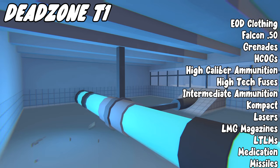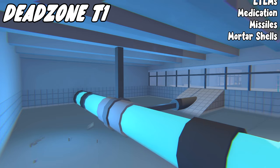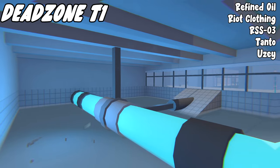Dead Zone Tier 1 (Vernon Farm side) also drops high caliber ammo, high tech fuses, intermediate ammo, compact, lasers, LMG magazines, LTLMs, medication, missiles, mortar shells, nocts, night vision, precision barrel, refined oil, riot clothing, RSS-03, tanto, and Uzi.